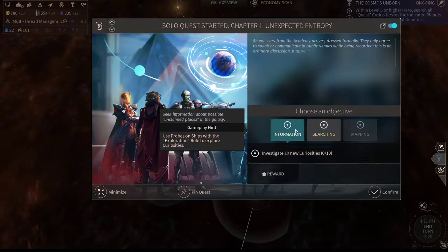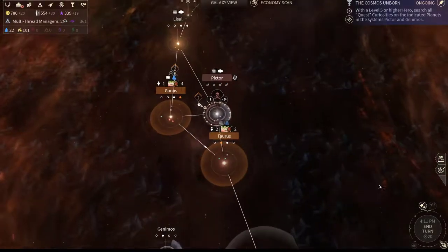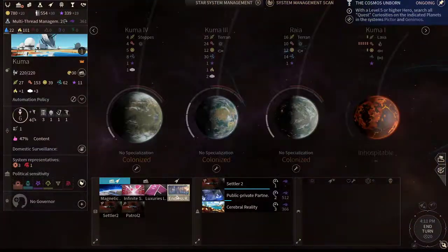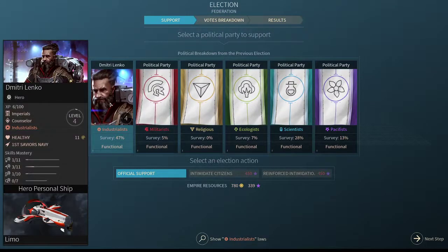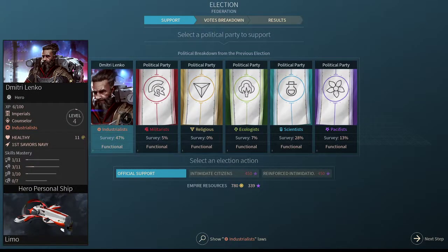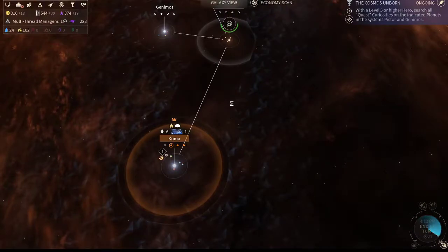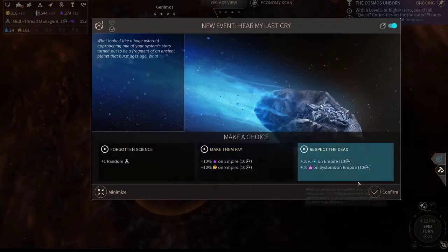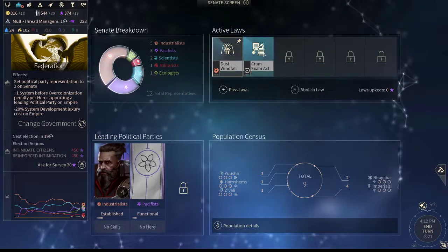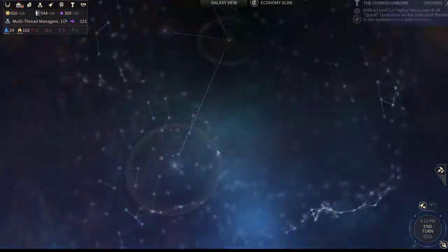This is an academy quest — you're usually going to go for the Scavenged Ram Scoop because it gives you extra movement, which is very important early on. For elections, you're usually going to go with whatever party you start with. For the United Empire, Industrialists is always the best. You can also look at your laws — if people are content, you can abolish the current law and go for New Colony, which allows you to get better colonies.